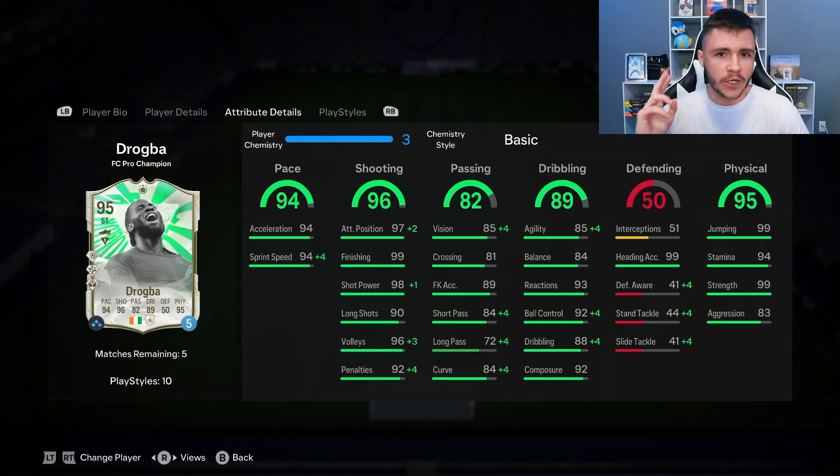The 82 passing and 89 dribbling are two stats I would look to improve with a specific chem style. He does have 84 short pass, 72 long pass, and 84 curve — it's not bad for a striker, but it can definitely be a lot better. The 89 dribbling is going to be a huge part of his game because they gave him the technical play style plus, so he should be very quick and swift in game.